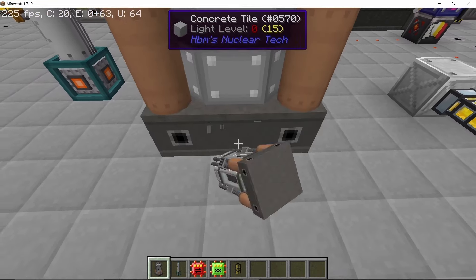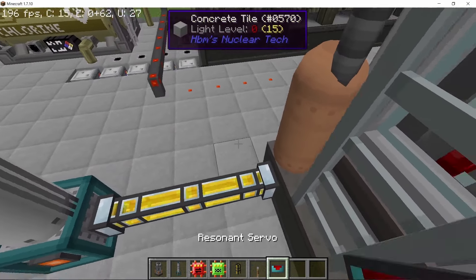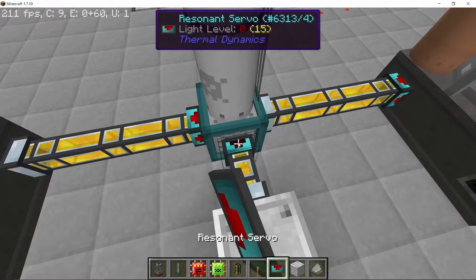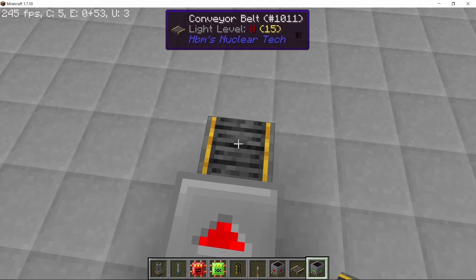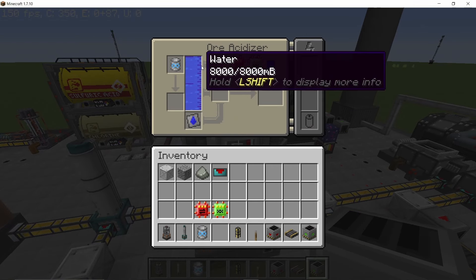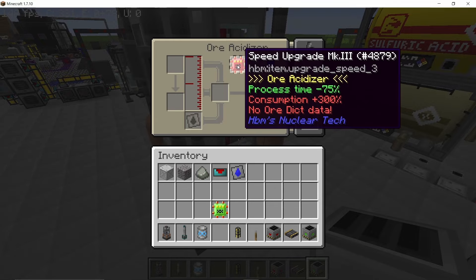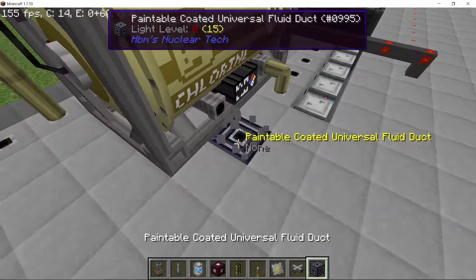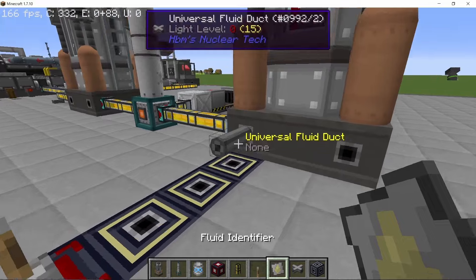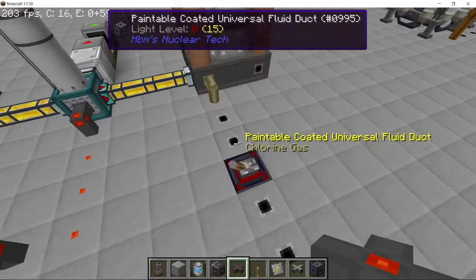In order to process the actinite bedrock ore — either normal or roasted — place down two acidizers with one centrifuge in the middle. The first acidizer is for washing, then it goes into the centrifuge, and from the centrifuge the washed bedrock ore goes into a second ore acidizer which will take in chlorine gas. When treated with chlorine gas the ore will prioritize the lower-weight product — in our case actinite has uranium and thorium, and thorium is the lower-weight product, so processing with chlorine gives us more thorium. I'm gonna connect some chlorine pipes here with a redstone switch in the middle so we can control the flow. This process is not meant to be continuous — it is supposed to be batch production.